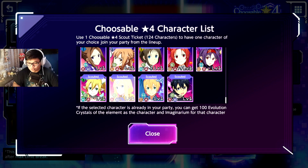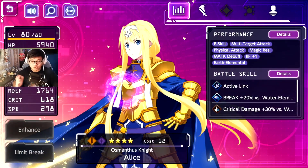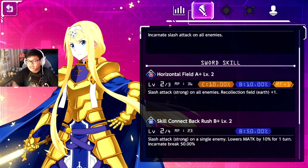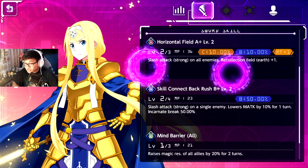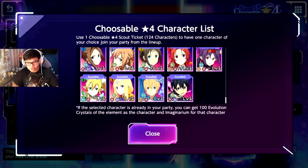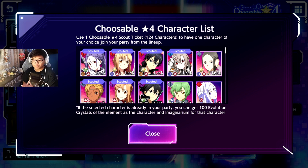I would recommend that when you start a new account you should reroll until you get Alice. She has an AOE which hits everyone, so she's going to carry you through a lot of your quests and missions until you start getting your diamond cubes to get stronger and level up your characters. That's only if you reroll — I would not get her with this ticket scout, that's a waste.